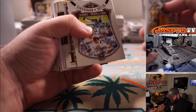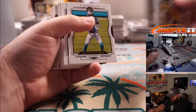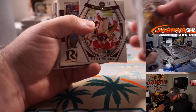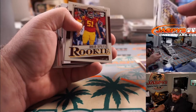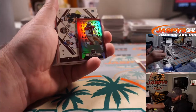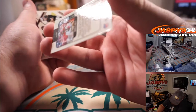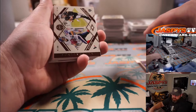Kyle Pitts — that's for the Atlanta Falcons and Reed Pierce. And you got a Charles Haley mini, that is 50 out of 75 for the 49ers, Josh Exline.